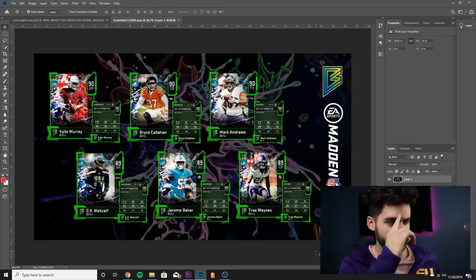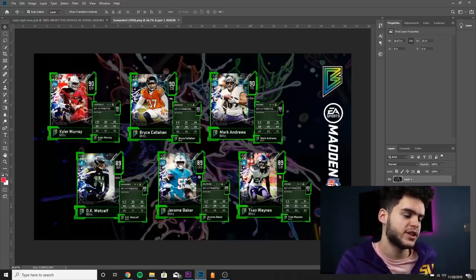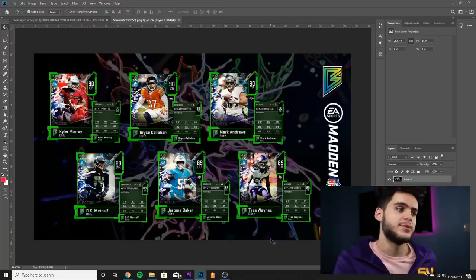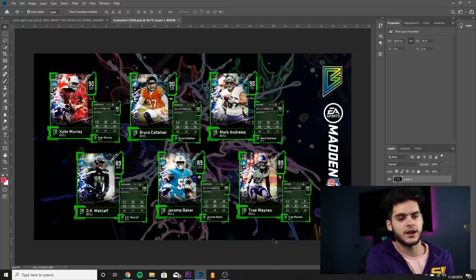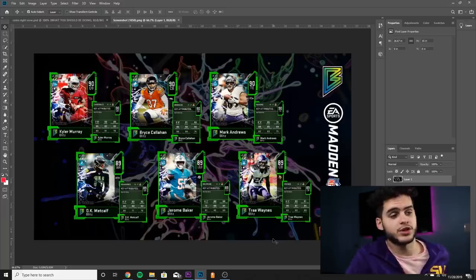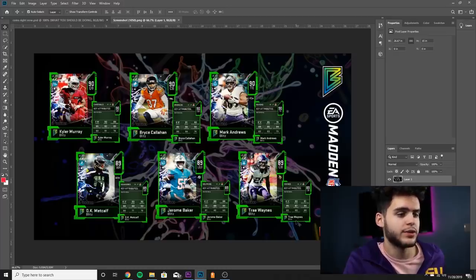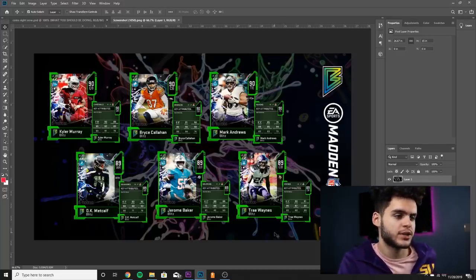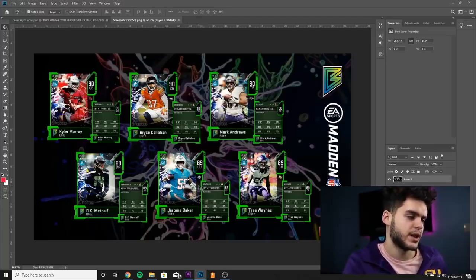Moving on to the 89s and 90s. Trey Waynes is 89 overall with 93 speed. These cards have limited numbers, but that doesn't mean they're LTDs — it means you have to make them from the blitz sets, so however many people craft them is how many will be in the game. Trey Waynes: 93 speed, 91 acceleration, 85 agility, 87 jumping, 84 play recognition, 83 man, 80 zone, 88 press. If he goes for cheap enough, this could be an insane budget corner with great speed, acceleration, and solid press.